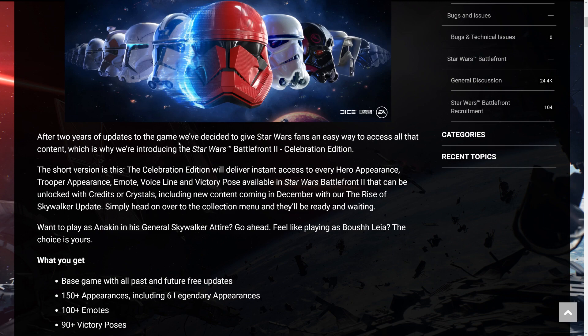After two years of updates to the game, they've decided to give Star Wars fans an easy way to access all that content, which is why they're introducing the Star Wars Battlefront 2 Celebration Edition. The short version: the Celebration Edition will deliver instant access to every hero appearance, trooper appearance, emote, voice line, and victory pose available in Star Wars Battlefront 2 that can be unlocked with credits or crystals, including new content coming in December with the Rise of Skywalker update. Simply head to the collections menu and they'll be ready and waiting.